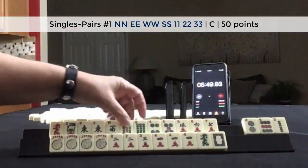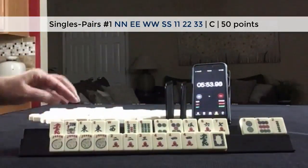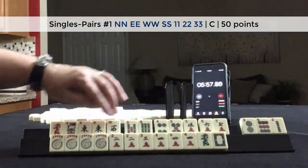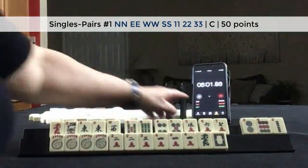Let's see. 4, 5, 6, 7, 2s. 2, 3, 4. Opposite dragons. East and west with maybe 6s.